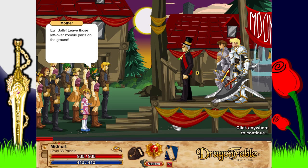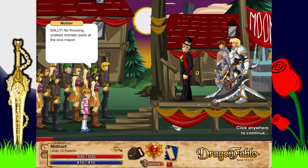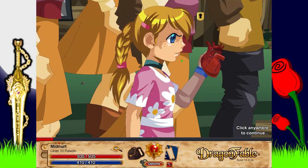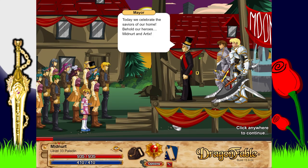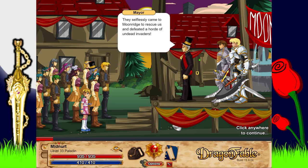'Lend me your eyes... Sally, no — don't throw dead monster parts at the nice mayor! Lend me your heart — okay seriously Sally, put that down!' 'You're in so much trouble when you get home, young lady.' 'Today we celebrate the saviors of our home — behold our heroes: Mid Nerd and Artyx! Huzzah! All hail Artyx and Mid Nerd! Thank you, Mid Nerd — you obviously came to Moonridge to rescue us and defeated a horde of undead invaders.'